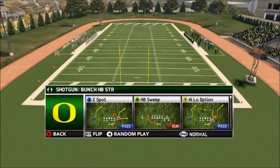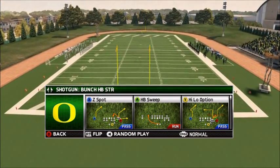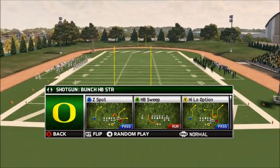What's up my dudes, it's your boy Zeddy, bringing you one of my favorite plays in NCAA Football 14. It comes from a shotgun bunch, half-back strong formation, and the play is called High-Low Option.